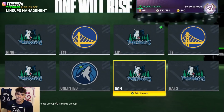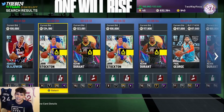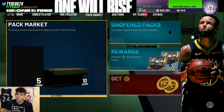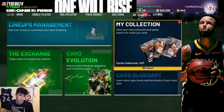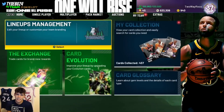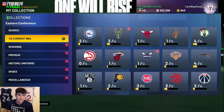I got both Stockton and KD for right at 100K each. If I put them up for sale now I'd probably get my MT back, but I'll keep them because there's a tournament today. The 250K tournament is in 14 days, so I have 14 days to finish the account, finish the Elgin Baylor challenge, and finalize my team.